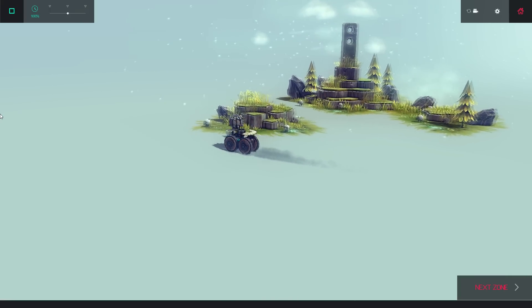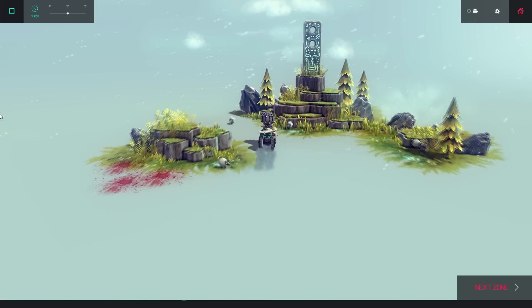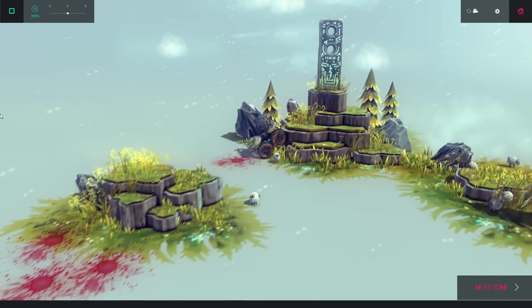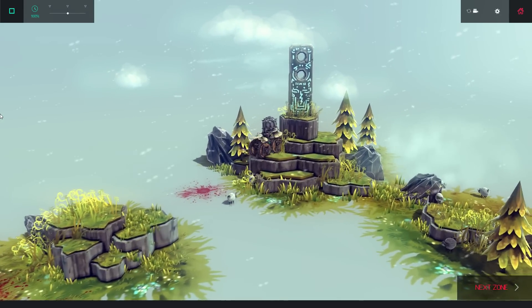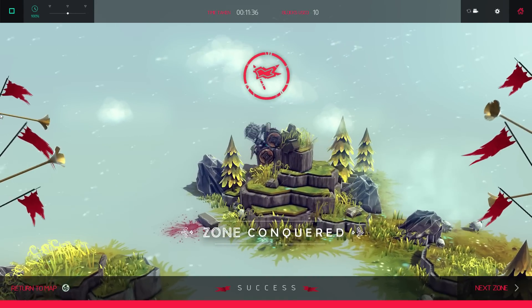If you run behind this rock ledge and let the standing stone shoot once, it won't shoot any more after that. I'm not sure if it's a glitch or intentional, but it reminds me of the hiding spots in some of the Twisted Metal games, from which you could take pot shots at the computer opponents.